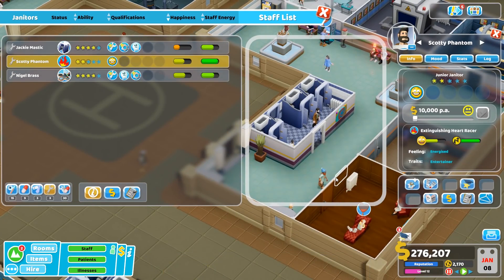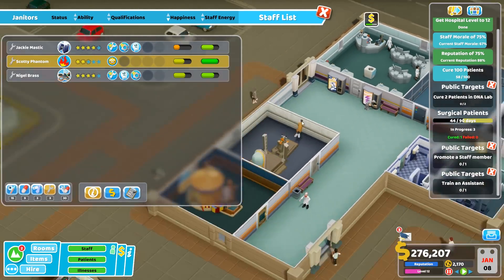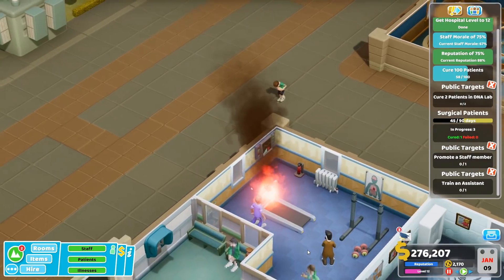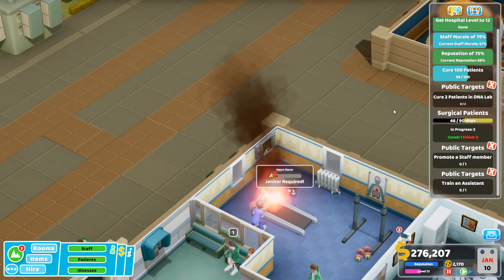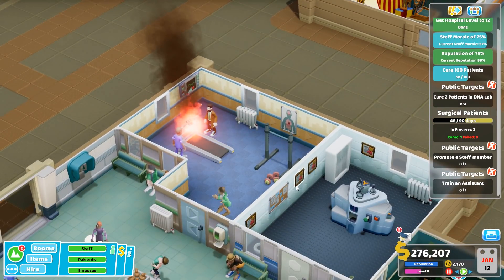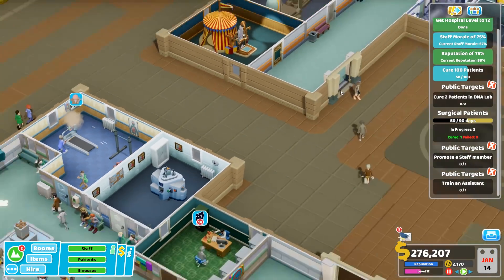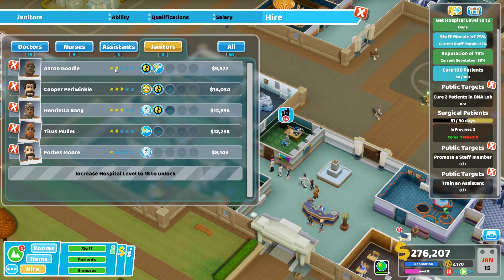Scotty Phantom is dealing with the fire but he's a way away - let's pick him up and pop him in there so he can deal with it a bit faster, seeing as it's a fire and all. Get the fire extinguisher before it sets the nurse on fire. Nice job! Probably do with getting that fixed though - maybe I could hire another couple of janitors.